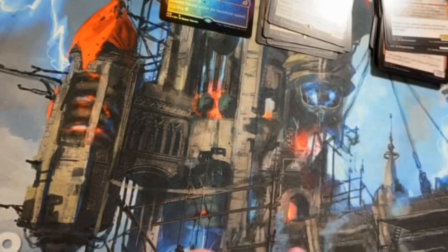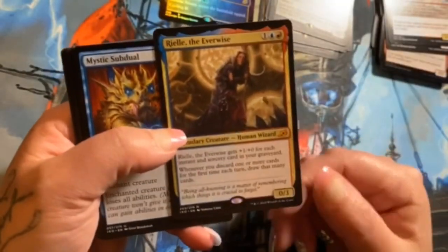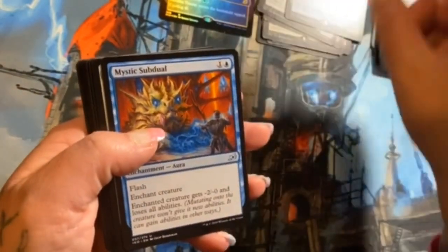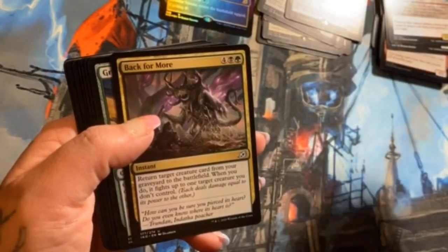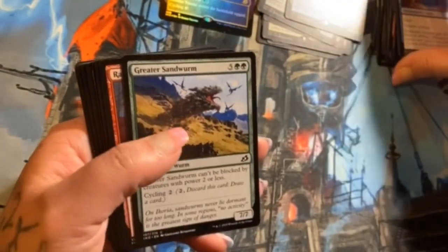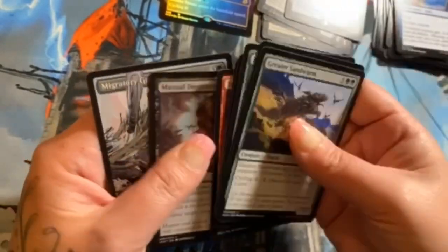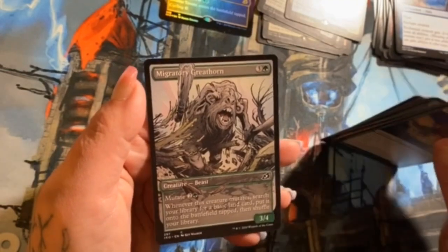This set is crazy in sealed and limited — mutate is just insane for sealed. Another mythic here: Rielle, the Everwise — good card. Mystic Subdual, Flourishing Fox, and Back for More are our uncommons. Let's get through the commons. Check that out — that looks pretty cool, Migratory Greathorn.